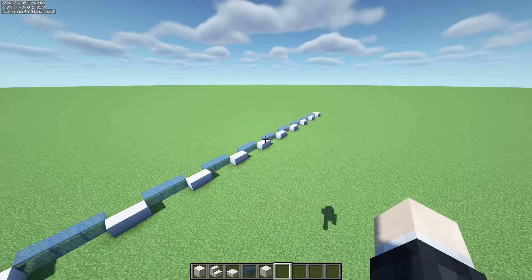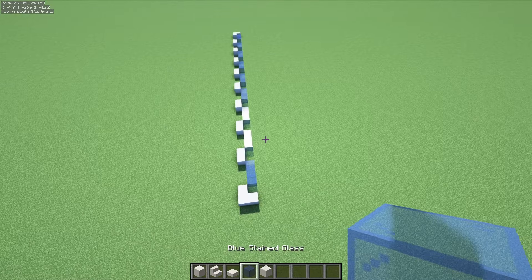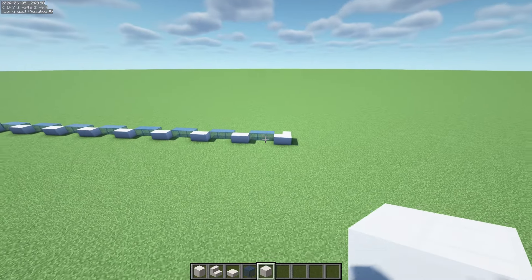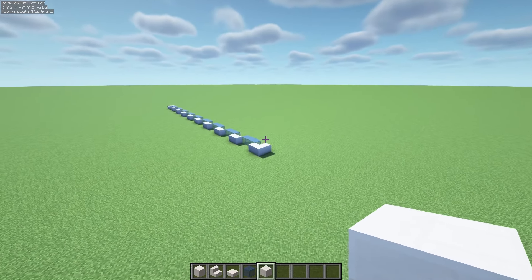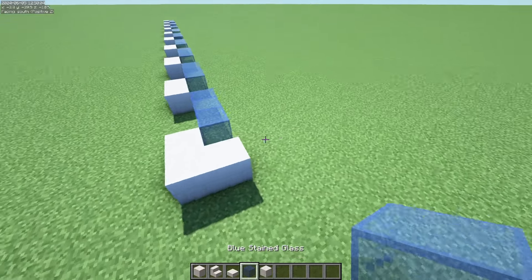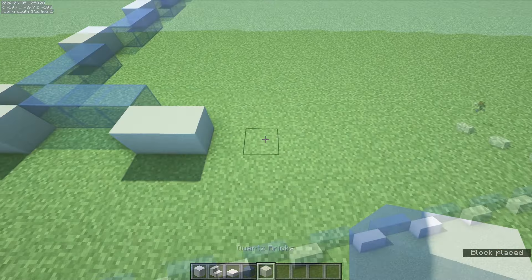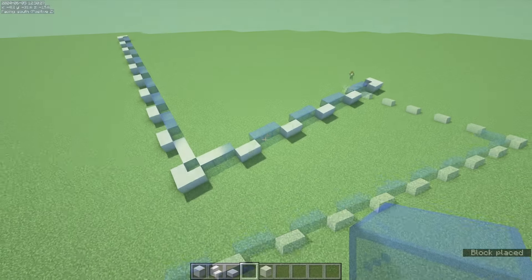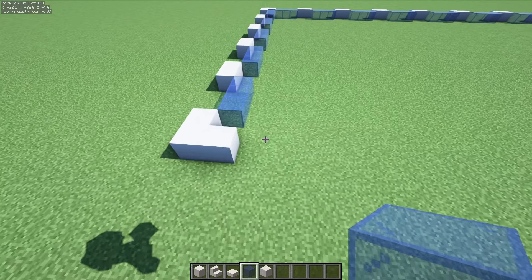Feel free to follow along with me if you want, or freehand it yourself. We are going to design just the first floor and maybe the second floor. This will be 10 to 15 blocks tall before we begin with the rest of the pattern of the skyscraper. We will make this symmetrical on all sides, and maybe we will have it be about half of the length on this side.